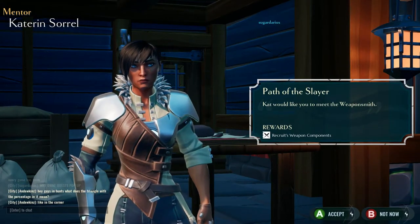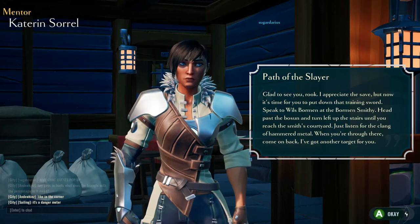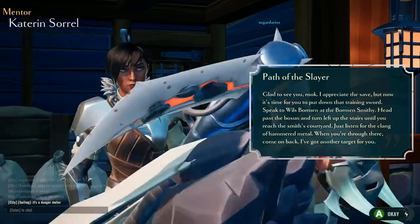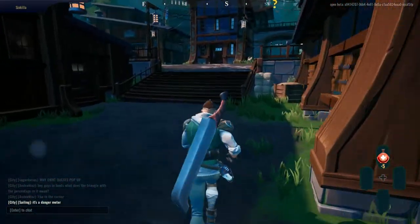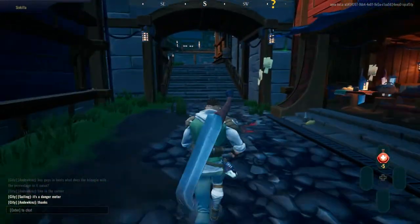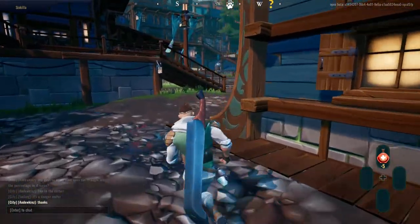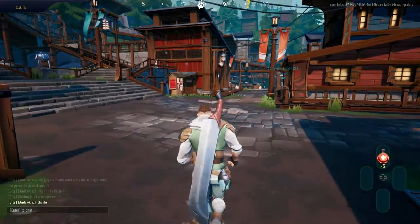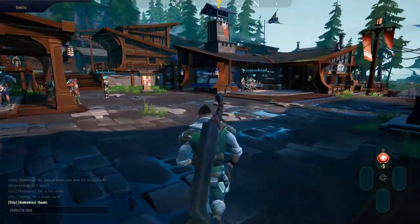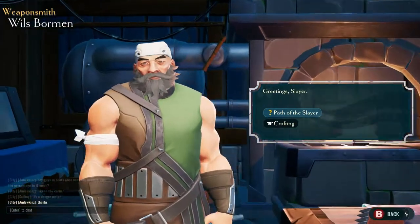Cat greets us: 'I'd like you to meet the Weaponsmith.' At the smithy: 'Glad to see you, Rooker. It's time to put down your training swords — speak with Wills Borman at the Borman Smithy, head past the bosun and turn left up the stairs to the courtyard, just listen for the clang of hammered metal.' It's very MMO-like once you're in the town area — I just want to get back out there and start killing things.